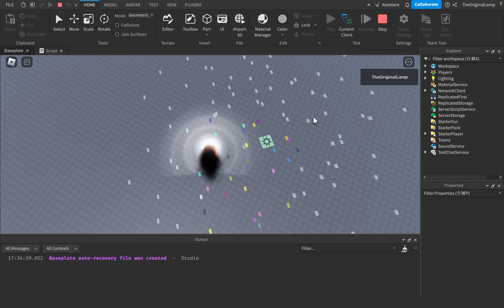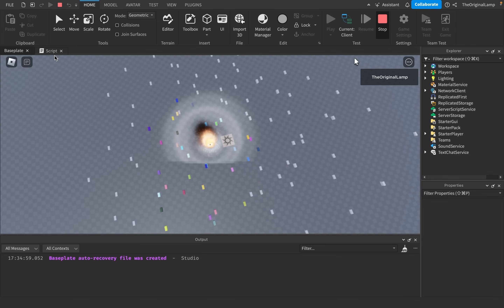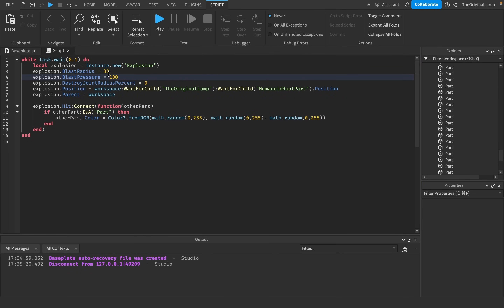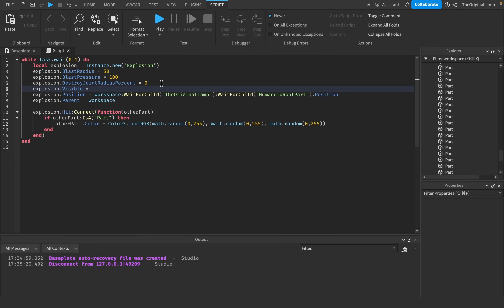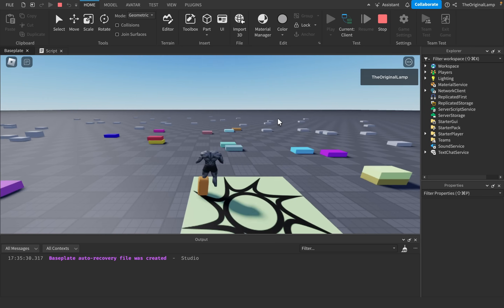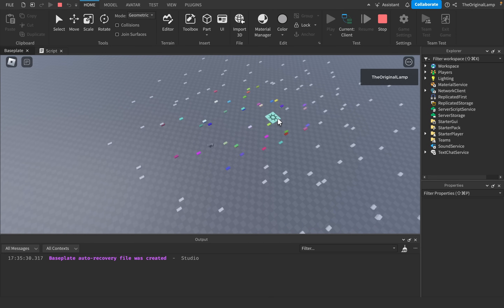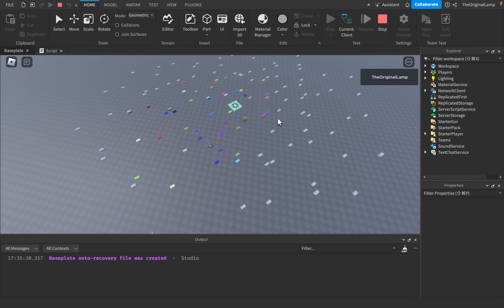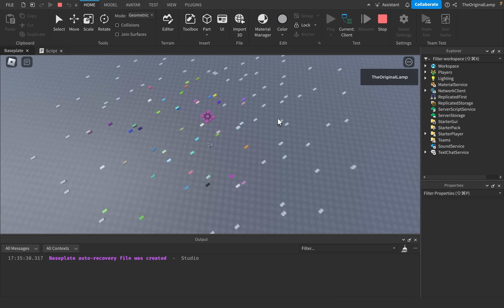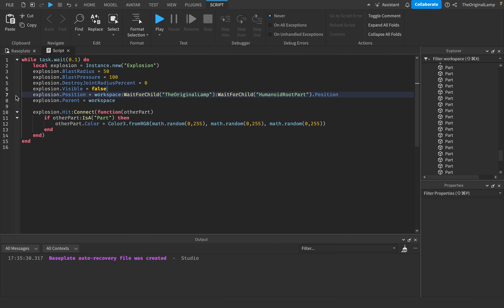Another thing we could do: I'll set the radius to 50 and set explosion.Visible = false, so it's no longer visible. We get this effect where as we're walking around, things just kind of glitch out in a way. That's actually pretty cool — all these parts are glitching out as we walk. But obviously it's not an explosion if we don't see it, so I'll set Visible back to true.